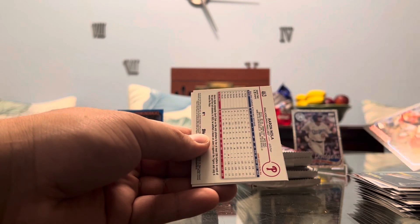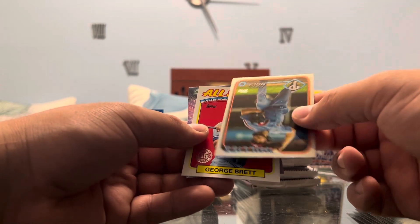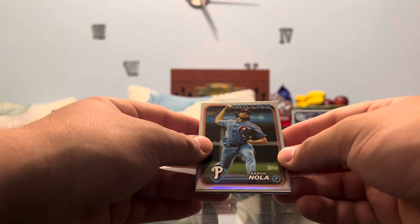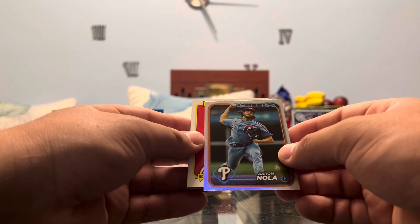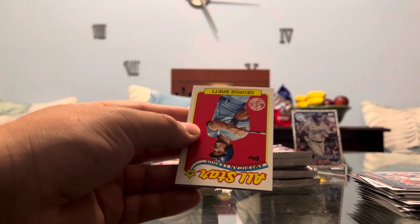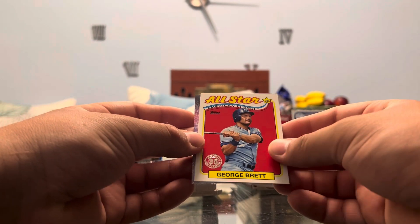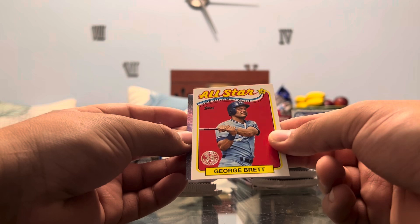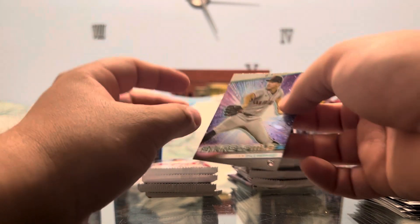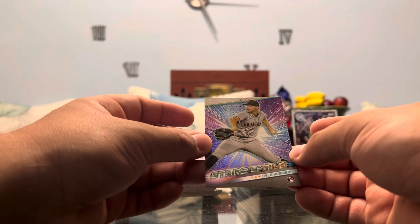We got Tristan McKenzie. And we have a backwards card of Aaron Nola — and that's just because it is on the rainbow. I can't complain, the rainbows are dope. I feel like they're a little underwhelming though when you reveal it, because you're expecting a big card out of a backwards card. On the All-Stars American League insert we have George Brett — I love the nostalgic, vintage feel of these. I think they're the coolest. We pulled a Juan Soto from the hanger, if I'm not mistaken. Kyle Harrison on the Stars of MLB — rookie card.